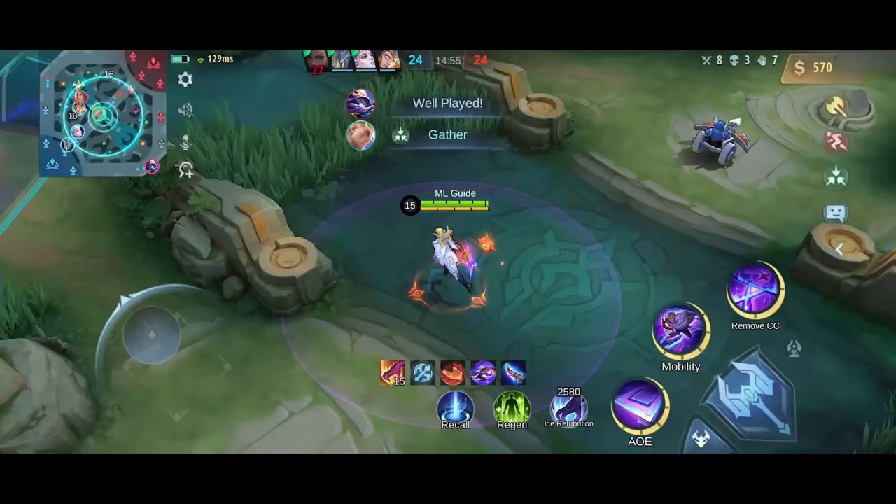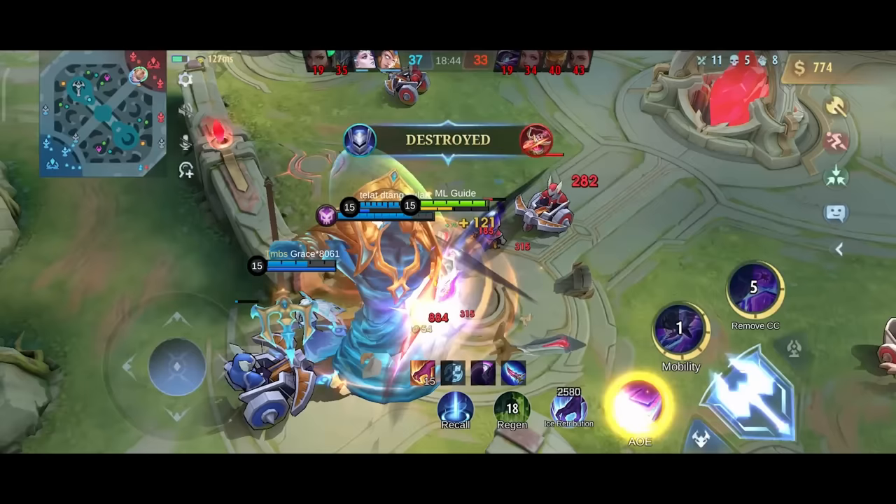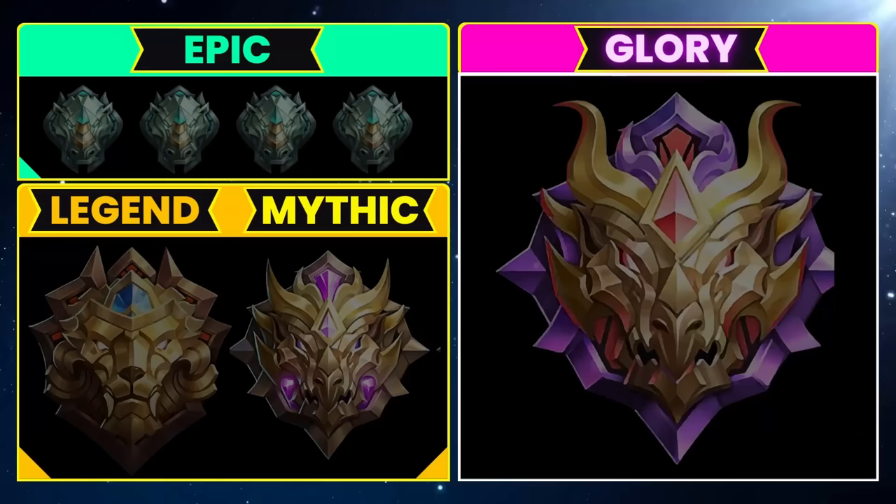The emblem is simple — use the Assassin Emblem with Rupture, Seasoned Hunter and Lethal Ignition. Now before you start to rule the rift with Nolan, you should check out the video where we explain how to counter every meta hero. A huge shoutout to our MLG family members and especially the mythical glory members.